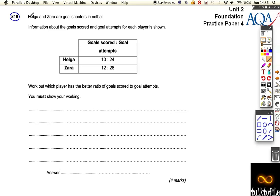It's one of these questions where we've got to explain what we're doing as well, so we need to lay out our work — we can't just write a number answer down. Helga scored 10 goals out of 24 attempts, and Zara scored 12 goals out of 28 attempts. We need to work out who was better, and we can't do that unless we can compare by making the number of goals the same, or making the number of attempts the same.